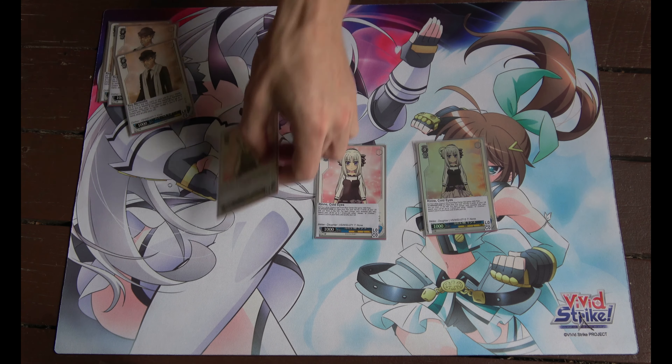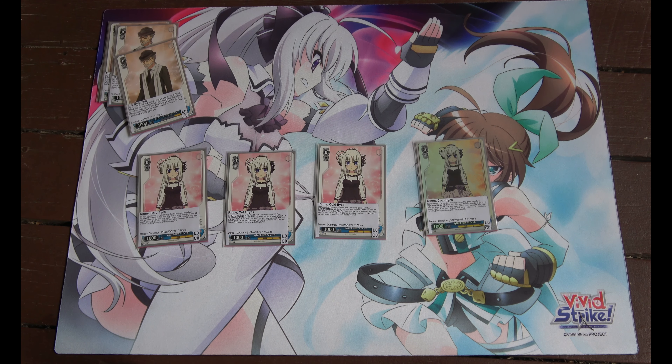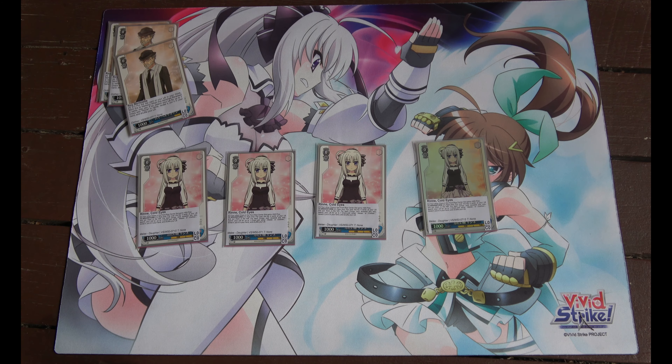Four Rene cold eyes — the front row centre slot gets 500 power. It's a pay one brainstorm: rest this for each climax card sent to the waiting room, and you get to search for a melee or clothes character.